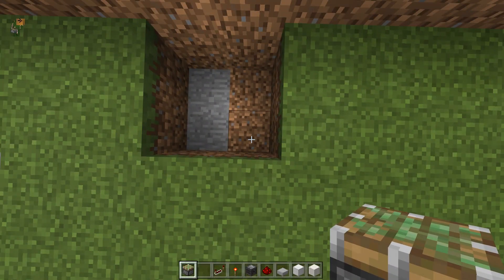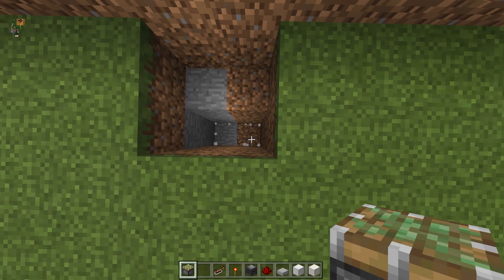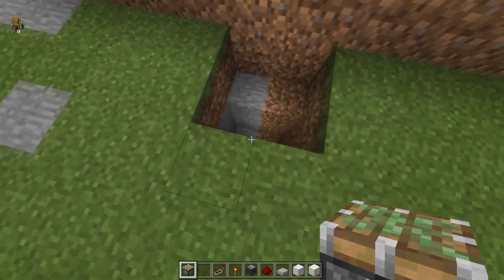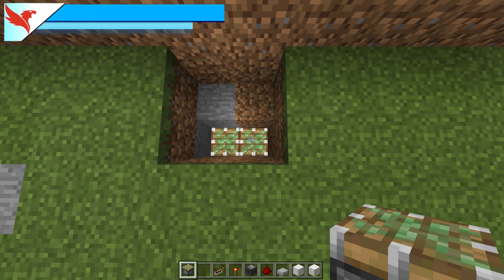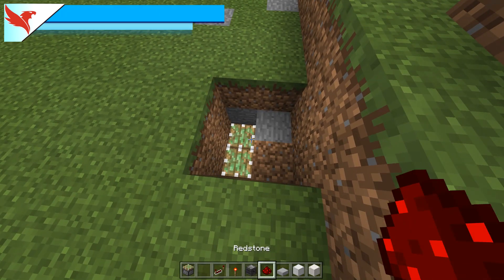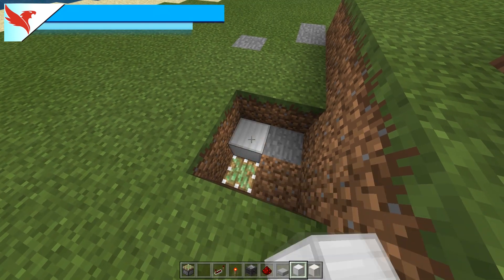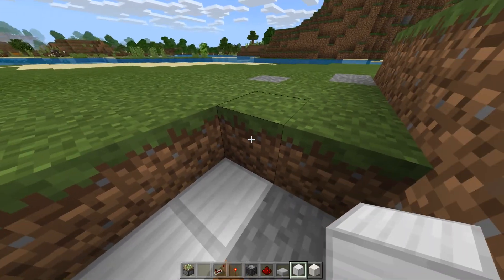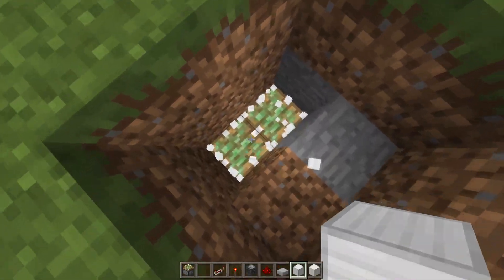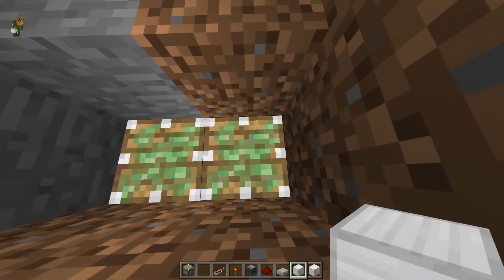From your ledge, you're going to do a two by two hole. Standing there, go down one, two — three total. You're going to put your sticky pistons, one on each side. The way you know you have this right — because this is easy to mess up — is if you put a block on top of your sticky piston, you should still have a one block gap from the surface, because your sticky pistons have not yet been extended.